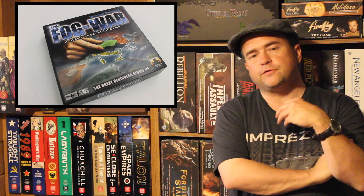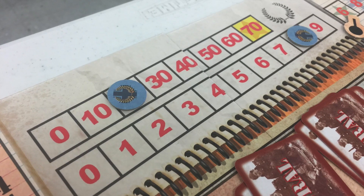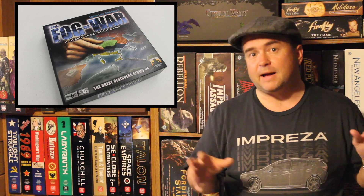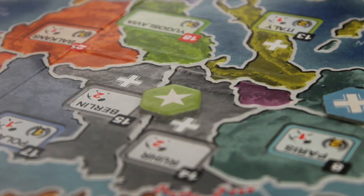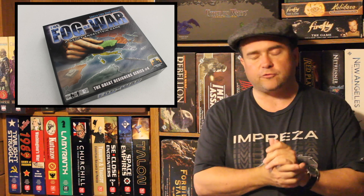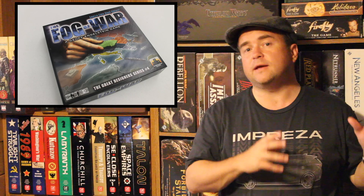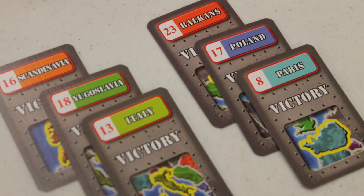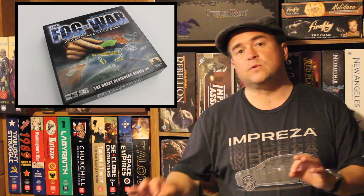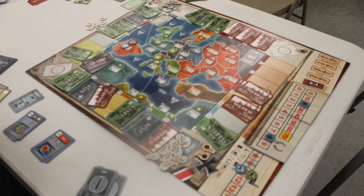At the end of every year, the Axis player looks at how many points he has — he gets points for everything he controls, and it accumulates. If at the end of any year he's got more than 70 points, the Axis player wins. There's even an option to buy points. If Berlin and the Ruhr are both occupied by the Allied player, the Allies win. There's also another important victory condition: if by the end of 1944 the other victory conditions haven't triggered, the Axis player — who at the beginning of the game selected two specific victory countries from about six or eight options like Italy, Poland, etc. — if he still controls those two provinces, he wins. If the Allies control at least one of those, the Allies win Fog of War.